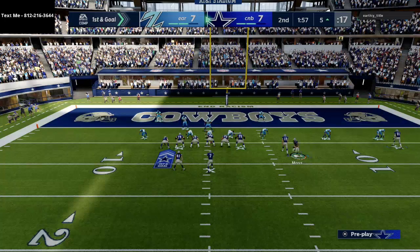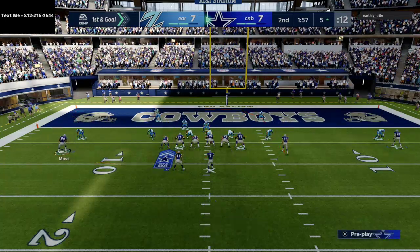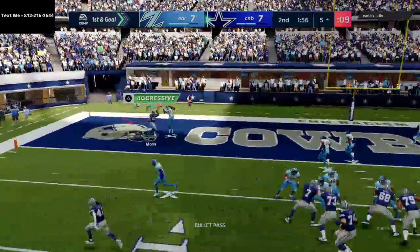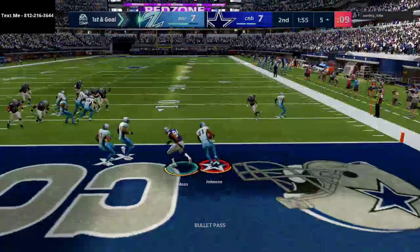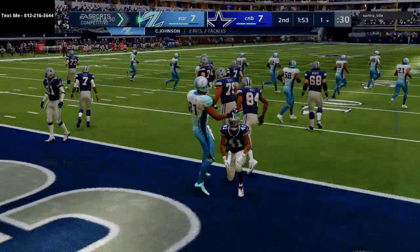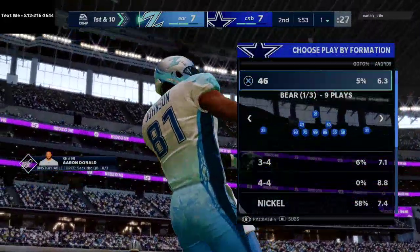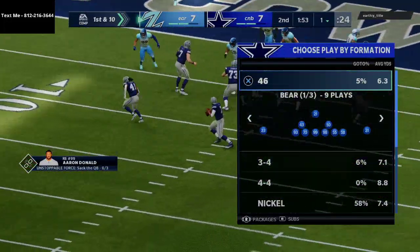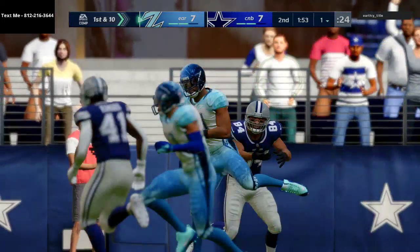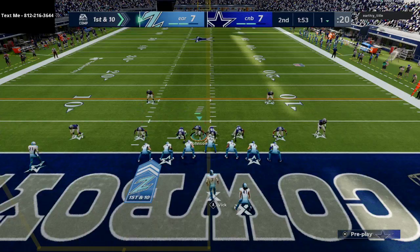I can run this play all game long because it just has so many answers. Even on the goal line I think it works pretty well. I should probably put him on a fade rather than a streak there because a streak lets that defender play it, but a little fade route with a stutter step going outside is really effective from the goal line.